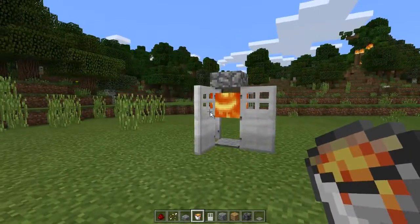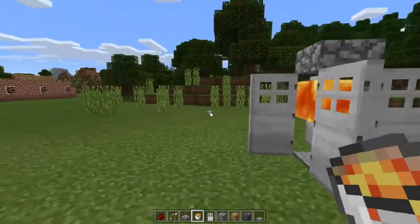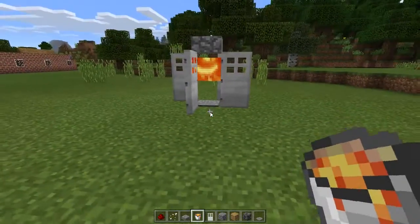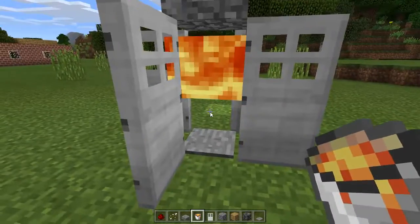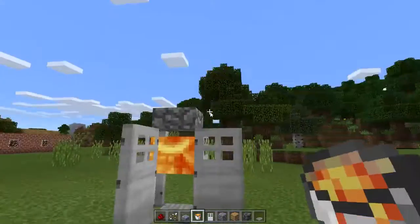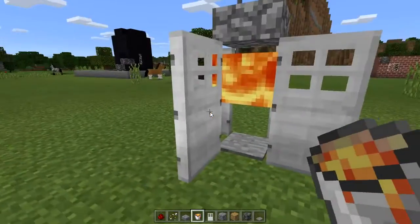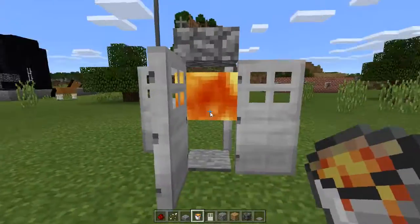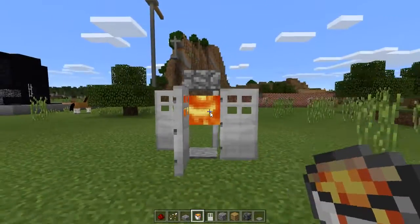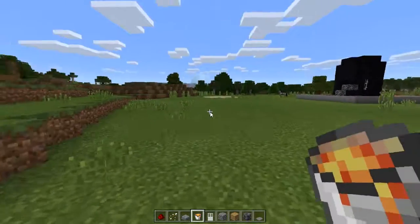I was in the middle of building one of these, and today I'm actually going to be teaching you how to build one of these trap devices or torture items. Pretty much what it is: when you walk into it, it'll close on you, you can't get out, and you'll burn to death. It's kind of evil, I know, but it's useful for zombies or whatever animals you want to trap and kill. You can do it with water too.